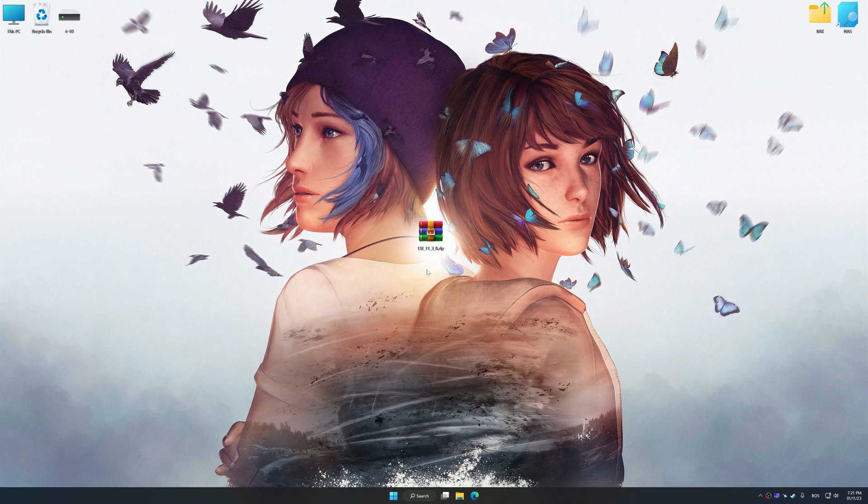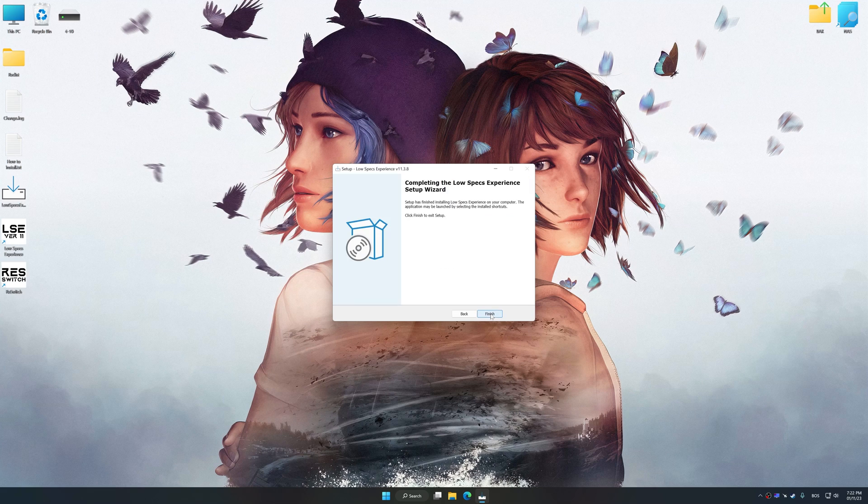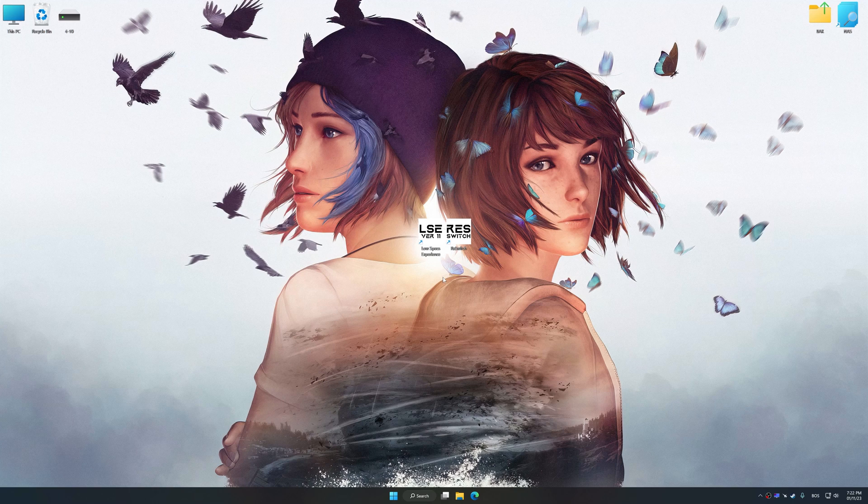Before we proceed with the optimization process, download and install Low Specs Experience. The download link for Low Specs Experience is available in the video description. Low Specs Experience is a PC video game optimization solution that I developed that allows you to optimize your favorite PC games for maximum performance. Start the installation process, and once the installation is complete, start it from the newly created Desktop shortcut.